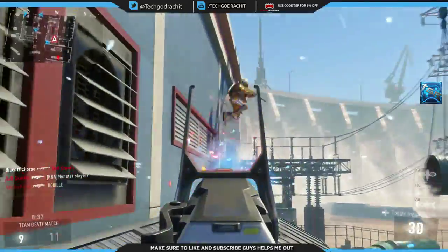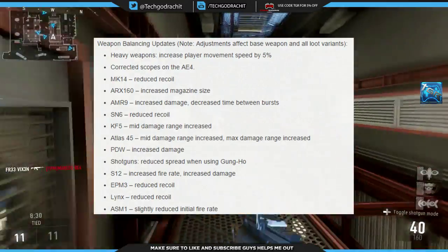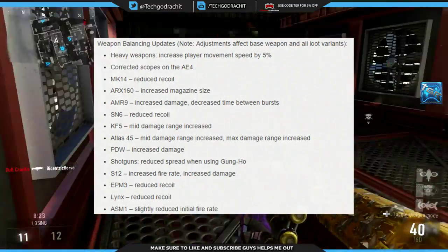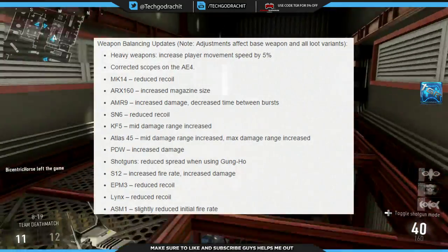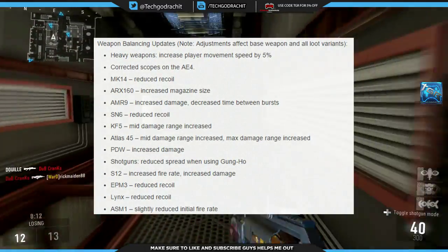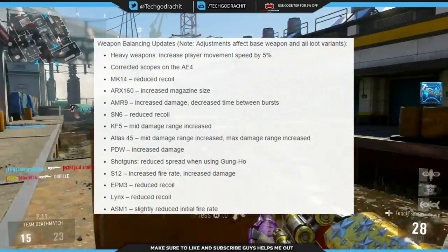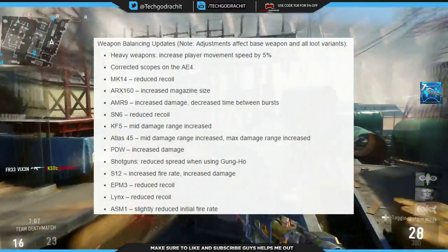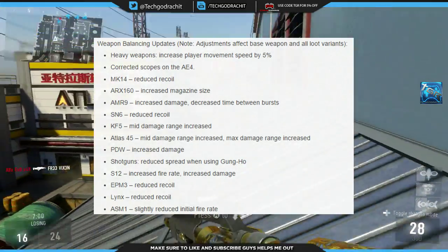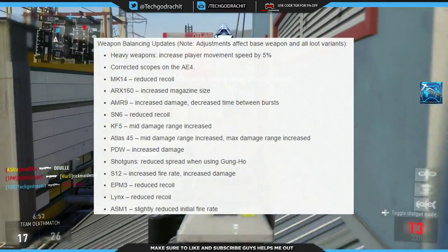Starting with weapon balancing — I have the patch notes on screen. First, heavy weapons get a 5% increased player movement speed across the entire class. Corrected scopes on the AE4, fixing the center aim when scoping in. The MK14 gets reduced recoil, which is a buff confirmed by Michael Conroy on Twitter, as I speculated in my previous video. The ARX 160 gets an increased magazine size — another buff that was really necessary given how quickly it fires and how small its magazine was.